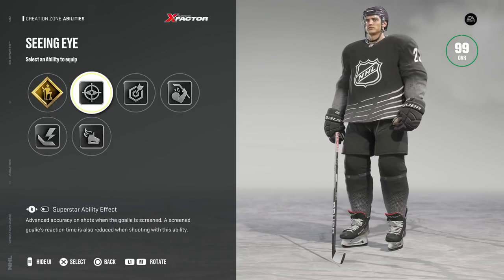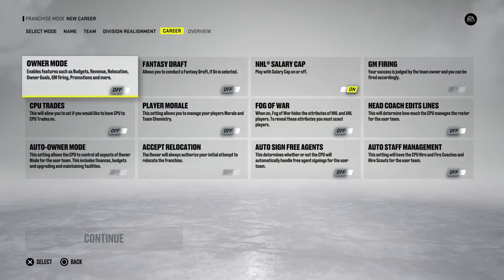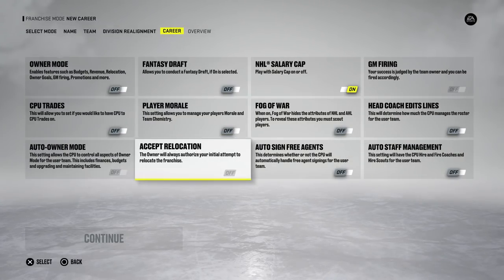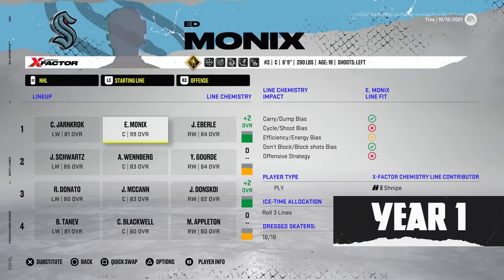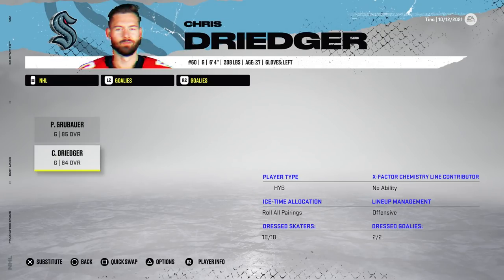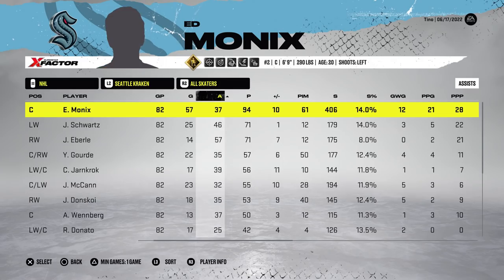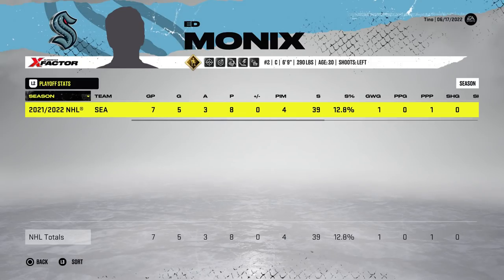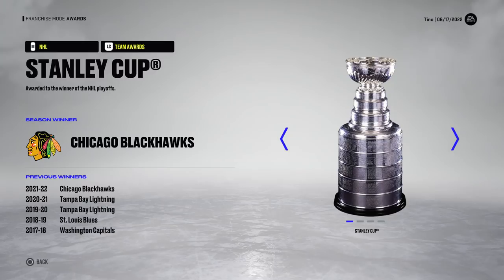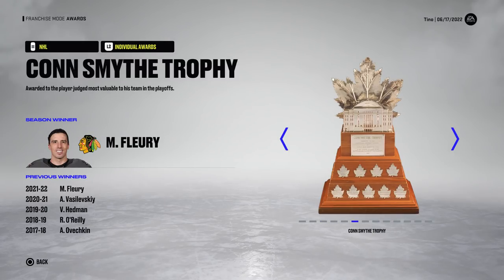I made a player here that was starting out at the tallest and heaviest I could make them, and then I simulated 15 years. The thing is, I simulated the first year 15 times so that nothing would change. I wanted to make sure that the variables were all the same, and I'll show you that when I do the lines for the shortest and lightest player as well. In hindsight, 15 was a pretty big sample size — I probably could have done 10.